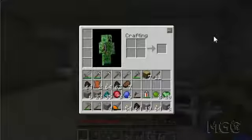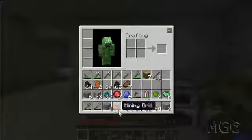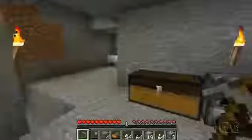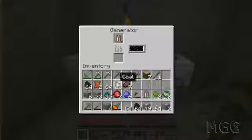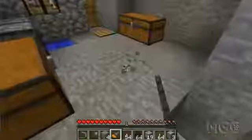Hey guys, xdc here and welcome to the fifth episode of my let's play. As you can see I've been mining, and since I got this mining drill from last episode, all these pickaxes have become kind of useless. My mining drill has run out of power and it doesn't work very fast — it still works but it's just very slow when it's out of power.